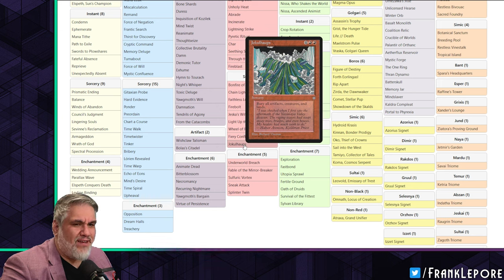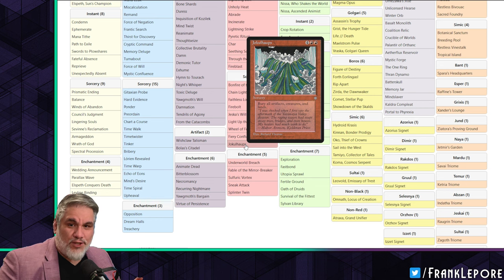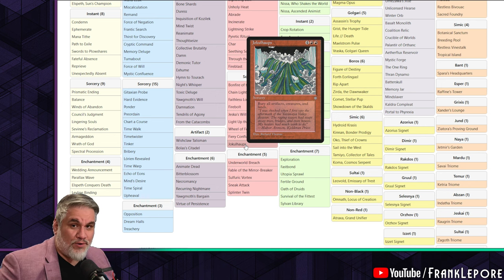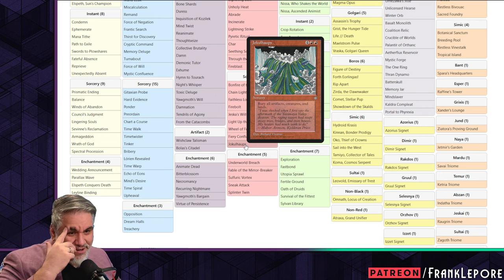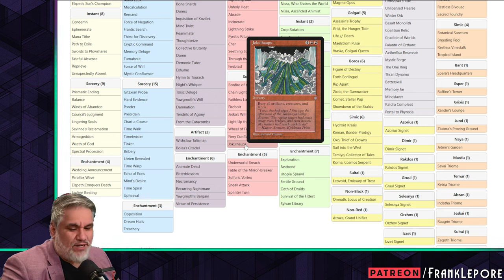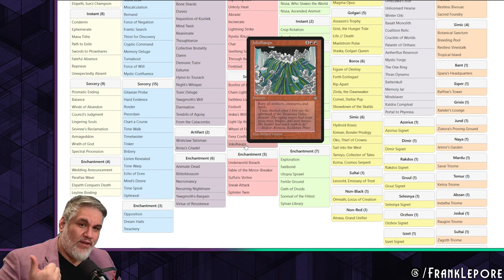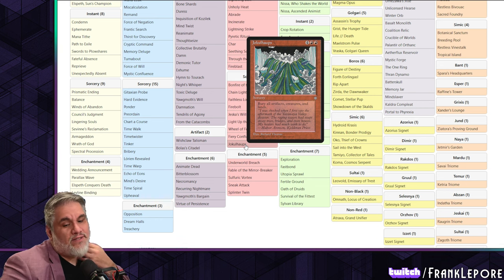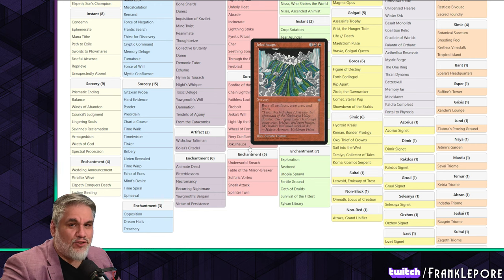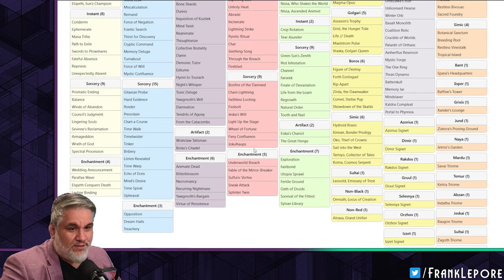I worry that if you don't have anything on board with Jokulhaups, the game just resets, and unlike Upheaval your opponent gets all their stuff. They can easily sculpt their next five turns, whereas with Jokulhaups you could both be drawing no lands turn after turn. I have Mizzix's Mastery, which I added recently. With the Dream Halls package and cards like Sublime Epiphany, Mystic Confluence, and other big flashy instants and sorceries, it's a cool addition. You can also Magma Opus on turn two and then Mizzix's Mastery it.